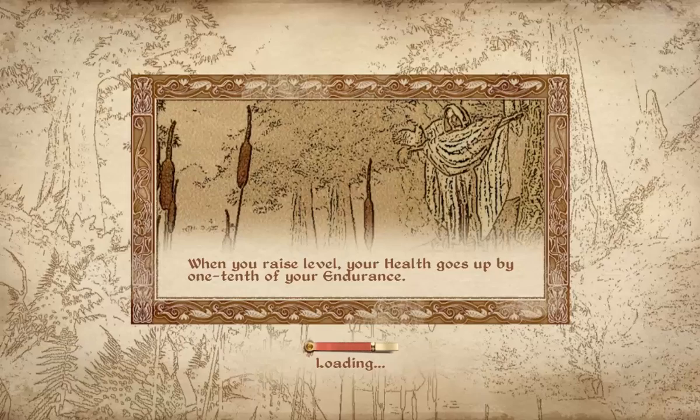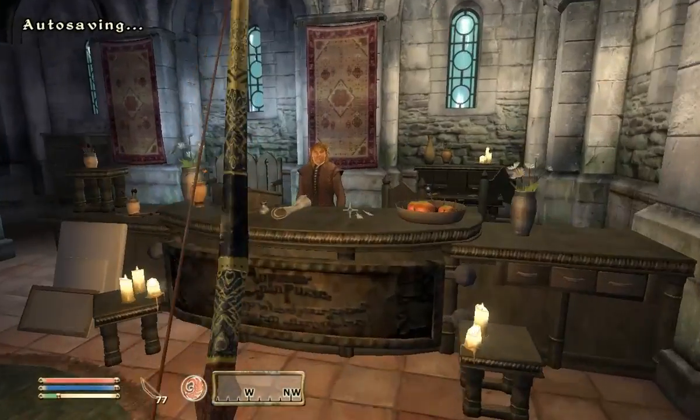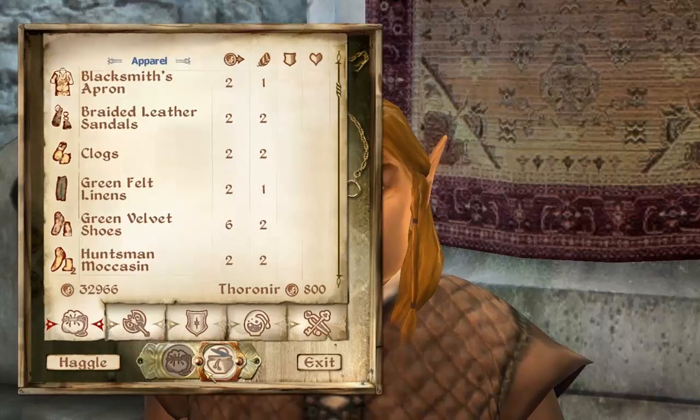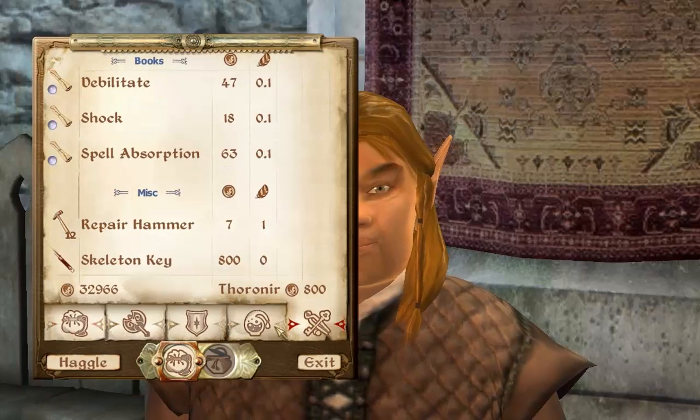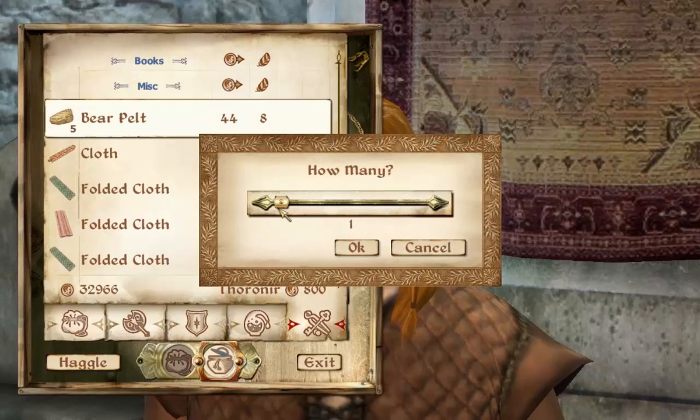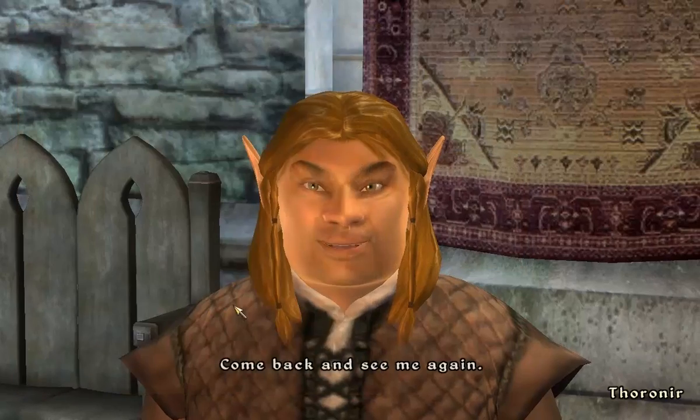So we're going to go to the Copious Coin Purse because he sells bear pelts. I found this out when I was searching for a Lion Pelt. You can sell me a Bear Pelt? Yes. There we go - Bear Pelt. Buy one of them. 44 gold. What a ripoff.